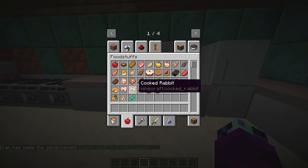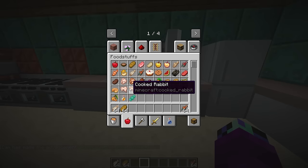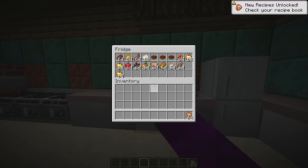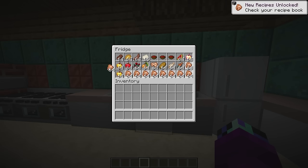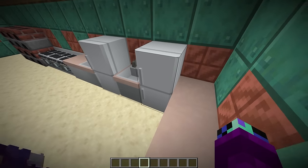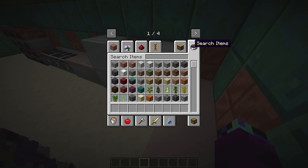We've still got a little fridge space left. Let's find the healthiest food - some fish, a little bit of bread, some cooked rabbit. Let's fill the rest up with chicken. There we go - now we've got some chicken. We've got one fridge left over here - let's put drinks in it.